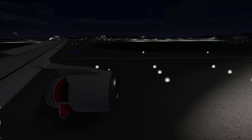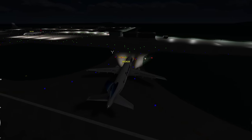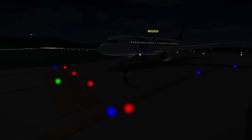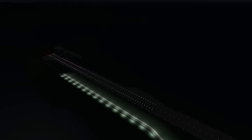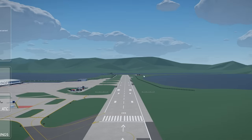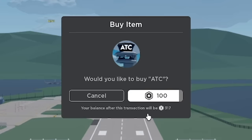We made it! It looks pretty good at night too, a bit dark but that's how night goes. We can also get out of our planes if we want. Free cam is a nice touch. Now that it's nighttime and we can't see much, let's jump to a new server where it's daytime. Let's try ATC — oh, it's a game pass.